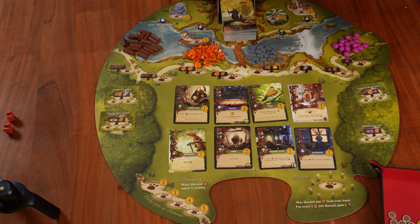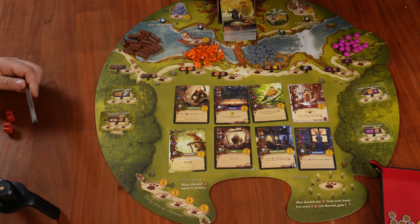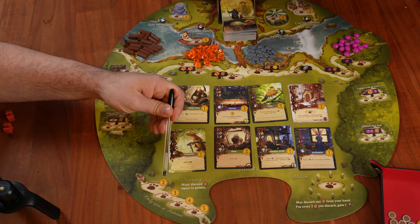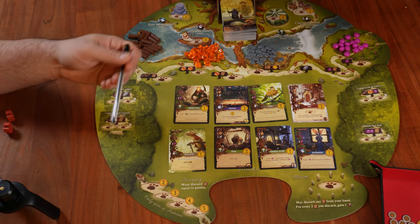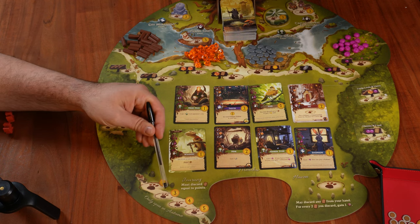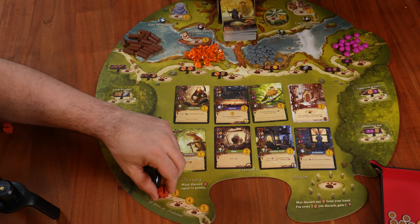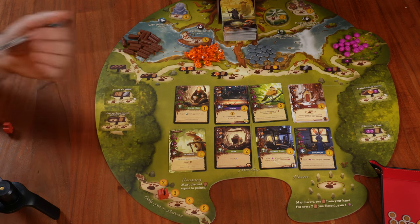The last type of location is the Journey, but as you can see it says only open in autumn — meaning only in the last season can we place workers there. Every time I put a worker there, I need to discard the amount of cards written inside the circle: two, three, four, or five. Only the first location is shared; the next three are exclusive, so once a worker is placed, no other player can send their worker on that journey.